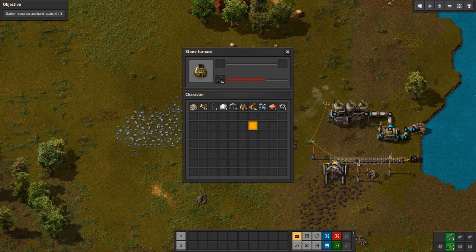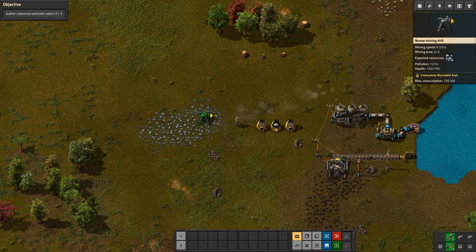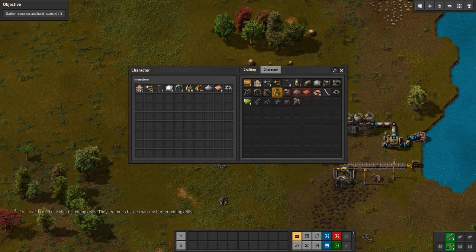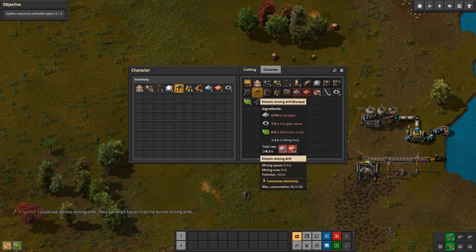Let's just get rid of those at the bottom. We made a drill so we don't have to mine by hand — I'll just put it in the middle. I could use electric mine drills; they are much faster than the burner miner, but those cost circuits and I don't have enough resources to make circuits — I can only make six.